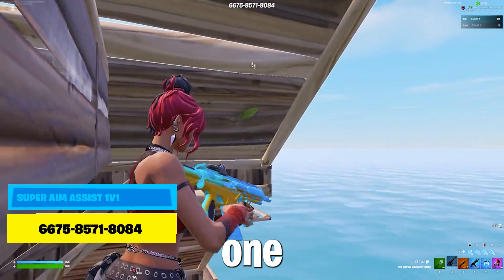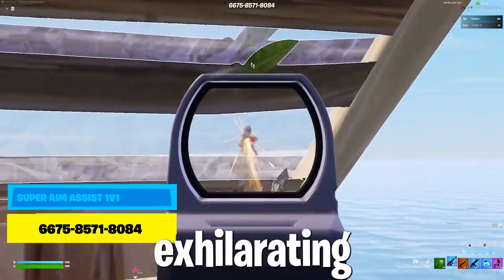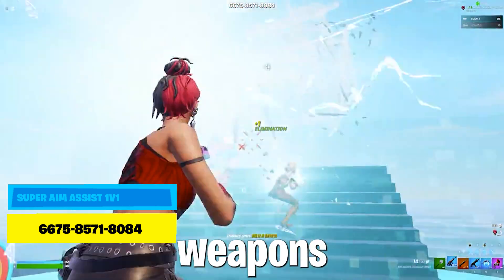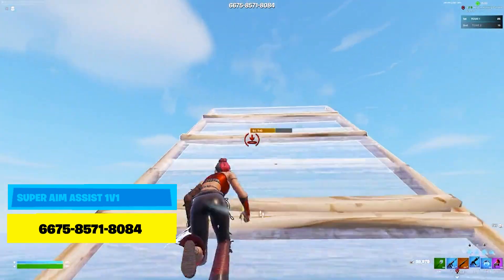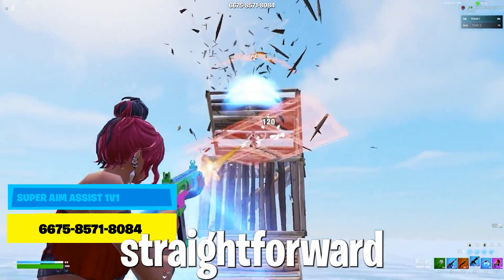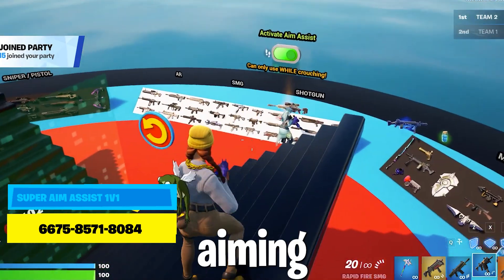The Super Aim Assist 1v1 Fortnite map offers an exhilarating gaming experience with its brand new weapons that are sure to enhance your gameplay and take your skills to the next level. This simple 1v1 map provides a straightforward yet intense battleground where you can go head to head against your opponents and showcase your aiming prowess.